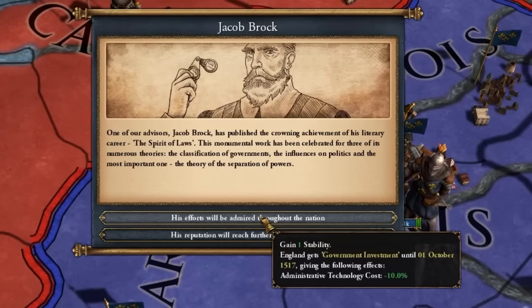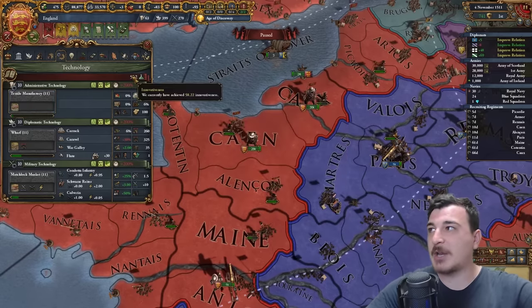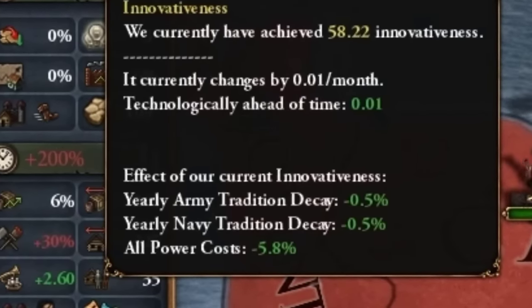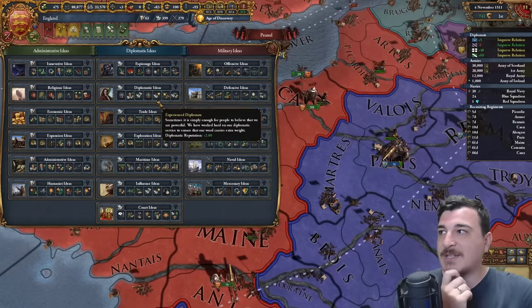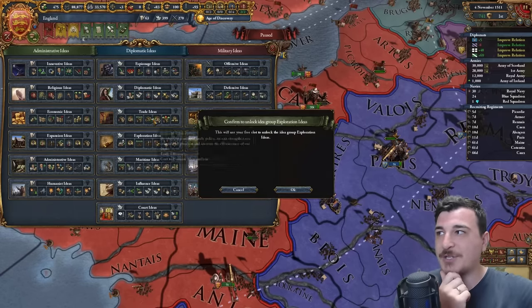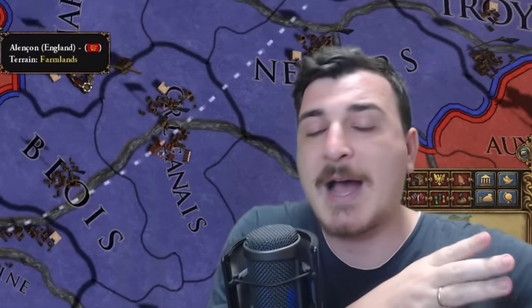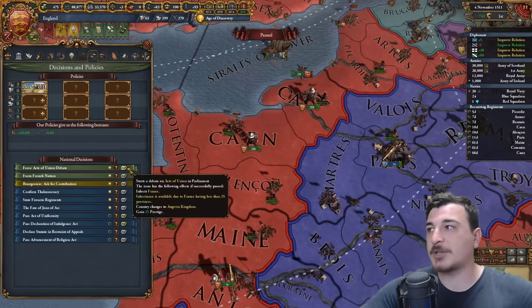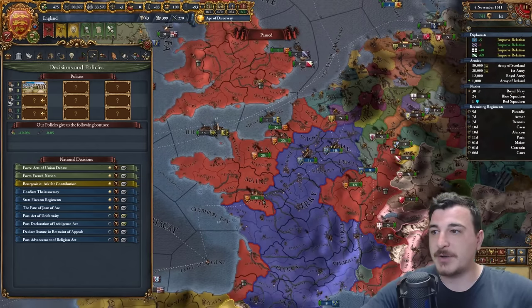We got admin tech 10, as well as a lot of innovativeness — 58 innovativeness, meaning we get 5.8% cheaper on all sorts of mana interactions in the game. We can also get our third idea set. I think diplomatic would be best, but I don't mind going exploration or trade — if I go exploration, I can have both an awesome European empire and a colonial empire to filter all that colonial trade into the old world. There you go — we can also start the Act of Union issue in the Parliament. The issue inherits France as long as they have fewer than 25 provinces, and we change the country to the Angevin Kingdom.